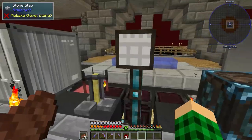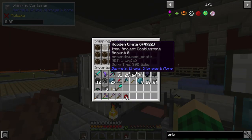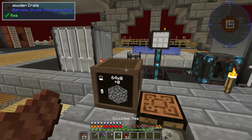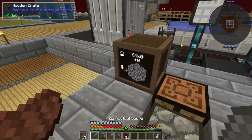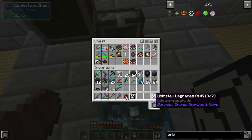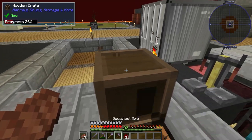I processed a bunch of iron, and also all the ancient cobblestone that I had. One of these chests has ancient cobblestone — we don't need that anymore because I don't think we're going to be processing ancient cobblestone at all. So we need to unlock it, uninstall upgrades — that's void overflow — and then just put that in here, break this guy, and keep it as a normal wooden crate.